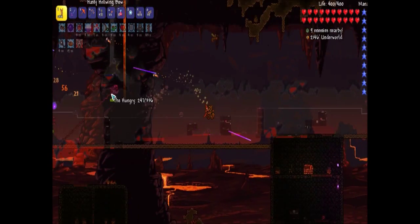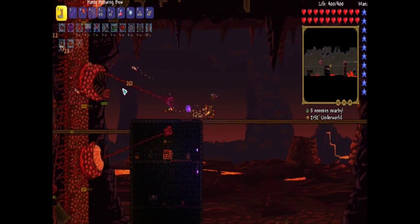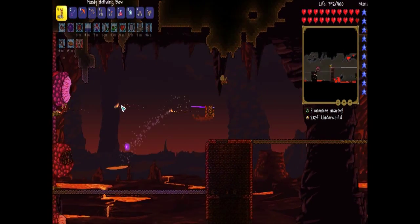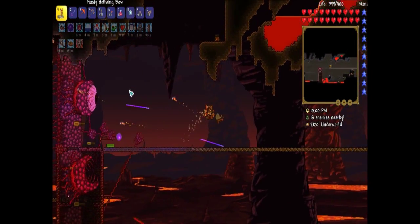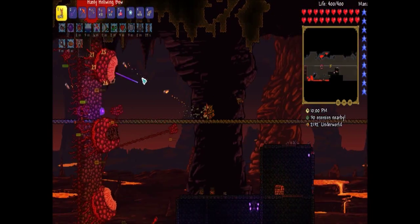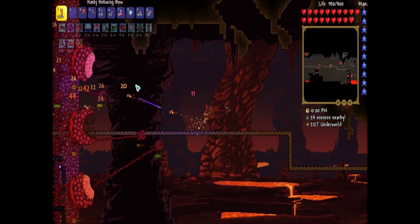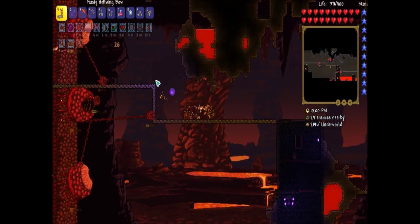Half health. We'll keep on the bridge. There's a shadow chest on there — I did not notice that. We'll have to go get that later. There's a little bit of health, but he's starting to do more damage.